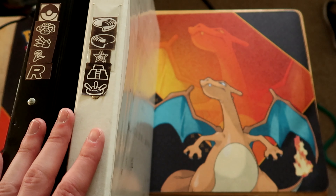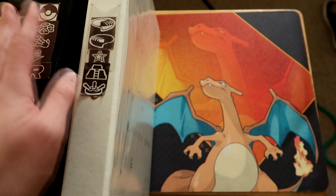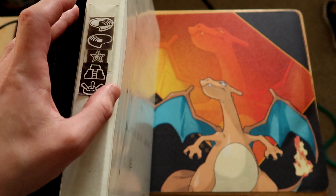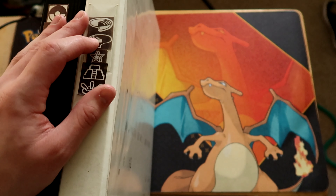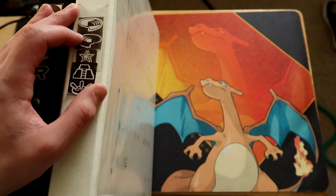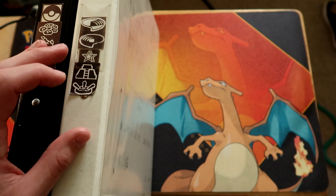These are the binders I've used to compile base set, jungle, fossil, base set 2, team rocket, neo Genesis, and then the middle ones — those are gyms. We've got gym heroes, gym challenge, neo Genesis, neo something, and neo revelation.